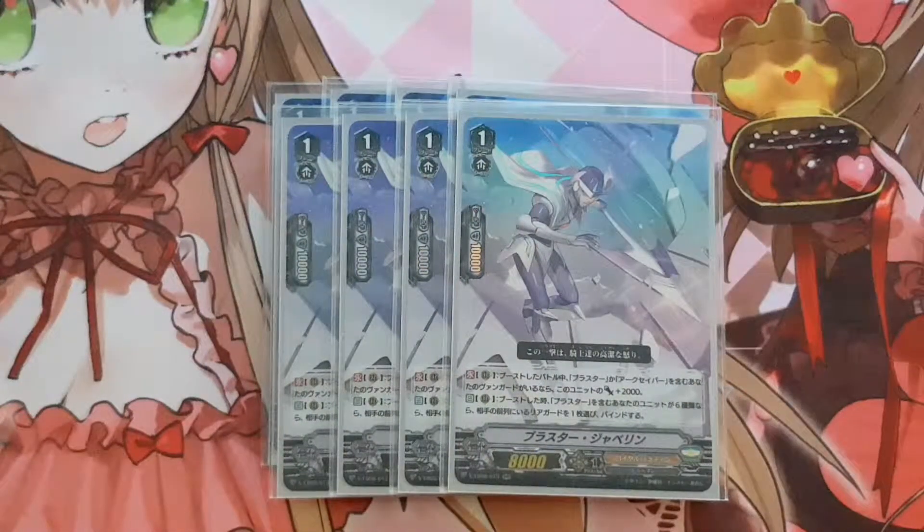Next is Blaster Javeline — the Naoki version. This is the booster. If you have a vanguard with Blaster or Arc Saver in the card name, this unit gets power plus 2,000, so it's a 10k booster when your vanguard is a Blaster or Arc Saver. The next skill: when it boosts, if you have 6 units of blaster, you can choose a unit from your opponent's front row and bind it. It binds an opponent's front row unit, which helps you get rid of intercept or something like that. It's a good card if you have 6 blaster units, but by then your opponent is dying soon anyway.